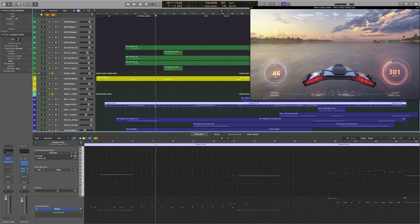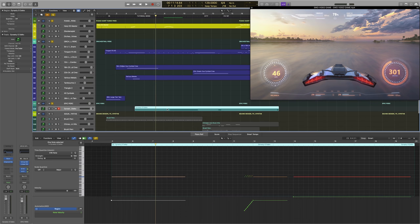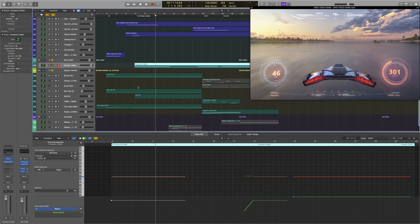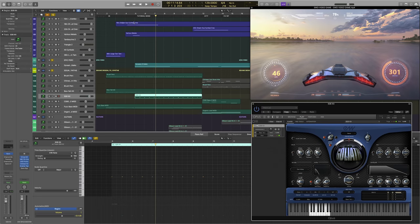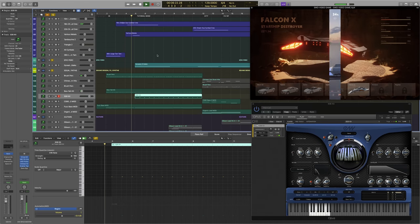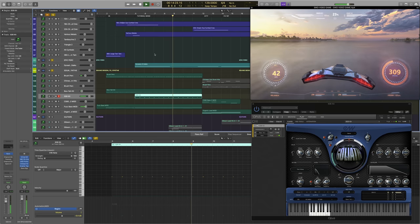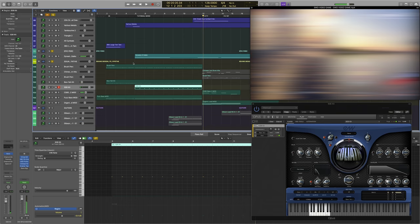Now let's include the orchestral percussion. The timpani is playing a very simple rhythm here. Let's also throw in the epic percussion. This Dynasty Odaiko is basically playing the role of a sub-boom because we have a really extreme EQ filter on it. And let's include the sound design and synths — the only difference in this phrase is we've added a kick drum from the 508 kit in Goliath.